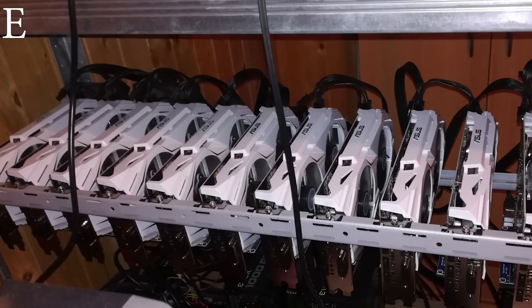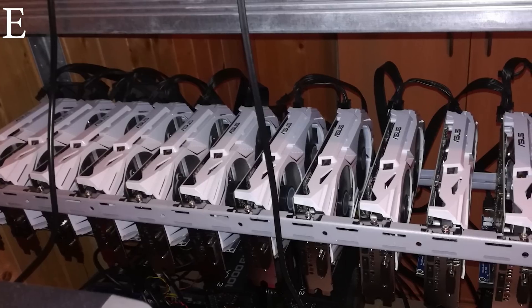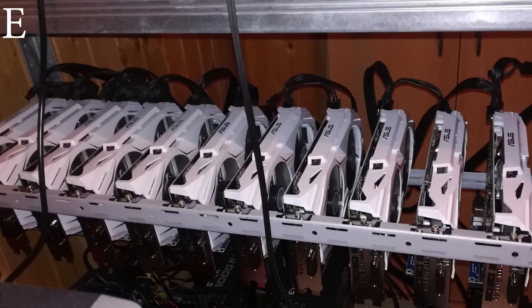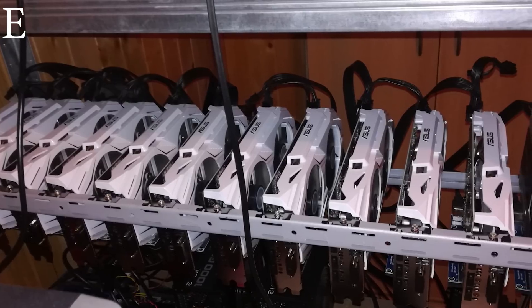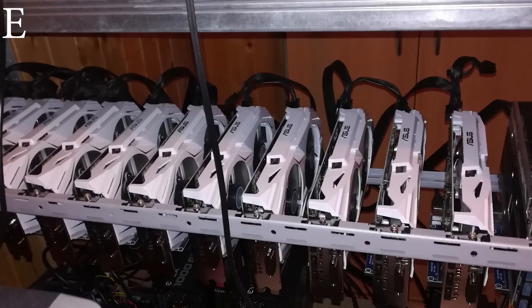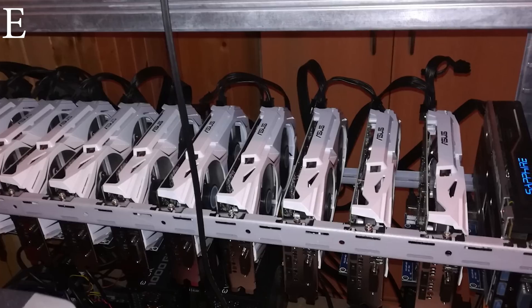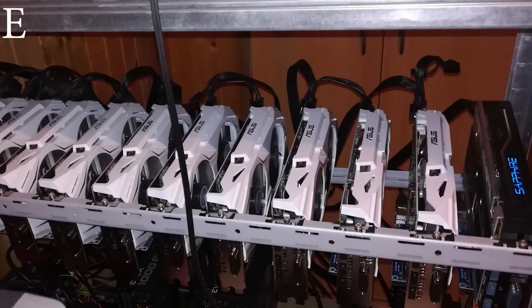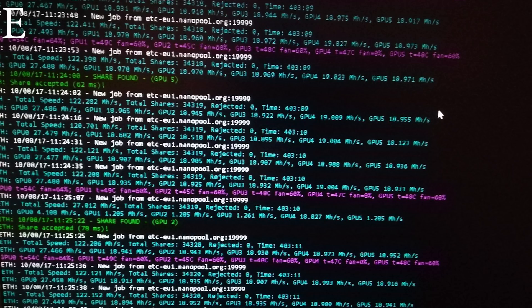Next we have Rig E, NVIDIA Miner by George. He's rocking a G1840 processor with the classic ASRock H81 Pro BTC motherboard, revision 2. Four gigabytes of DDR3 with a 120-gigabyte SanDisk SSD, an EVGA 850-watt power supply, and six ASUS Dual GTX 1060 3-gigabyte cards with Riser version 006. Total hashrate is 122 megahash a second.